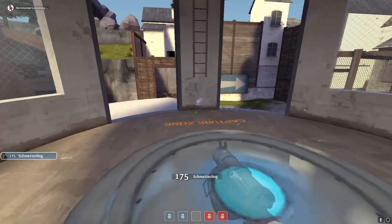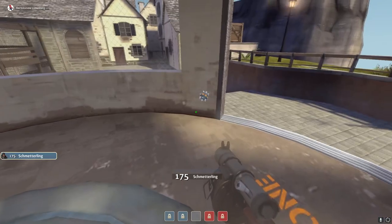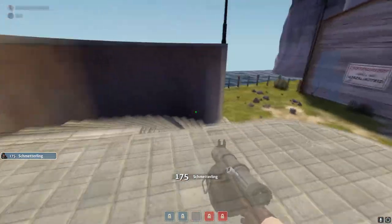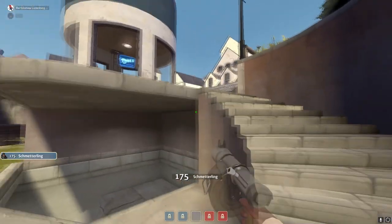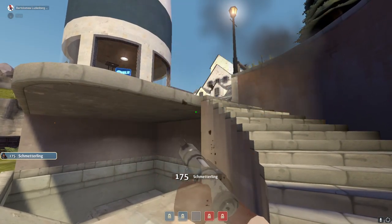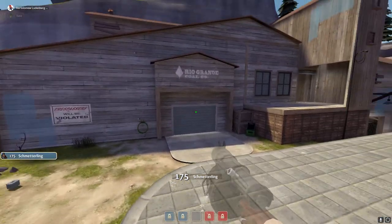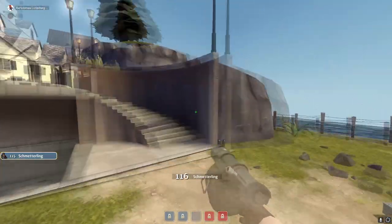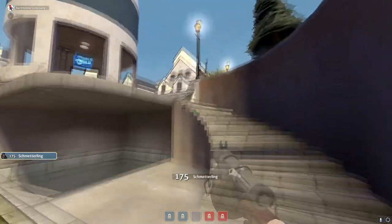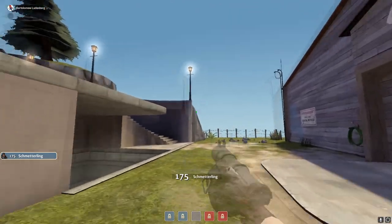On point, you can put some stickies here so when their team holds W onto point, they die. Same thing goes for this wall — when they hold W here, they will die. There's a pretty infamous trap: you can put a sticky right here — even if they play here, they'll still eat damage. Very, very nice.